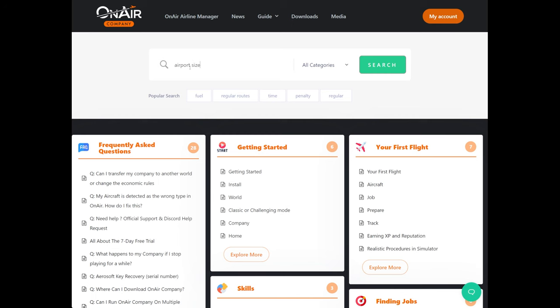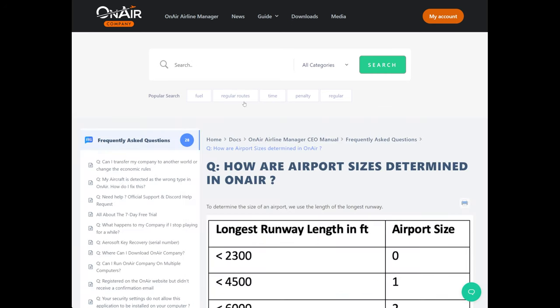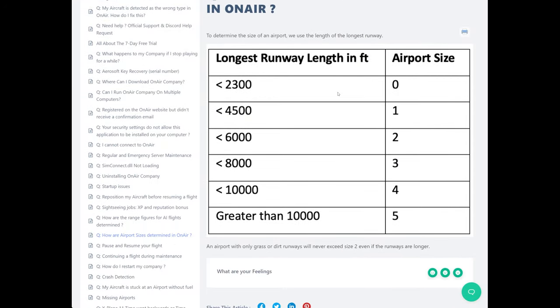And if I go to the online manual and look up airport size, I'll get a table that shows us what this means. It's just based off of the length of the longest runway at that airport. For me, I can get away with something that's a zero or a one. But if you're flying a jet or something that requires a longer runway length, make sure that you set your home base to an airport that you'll actually be able to land at and take off from.